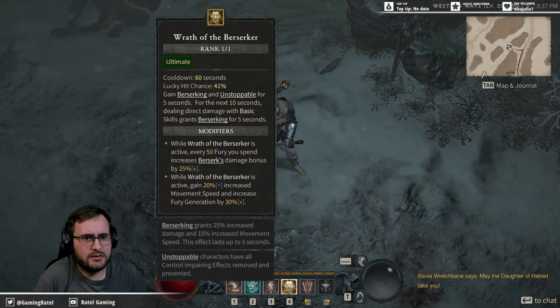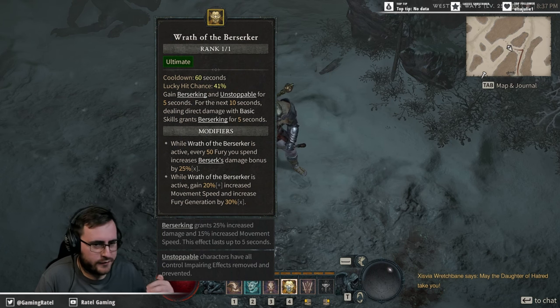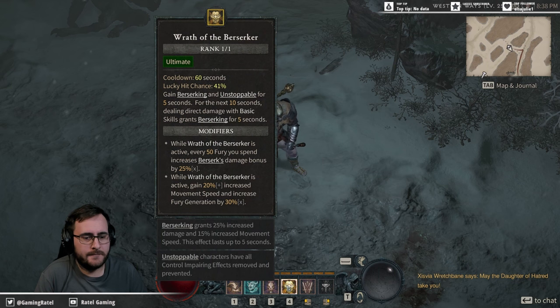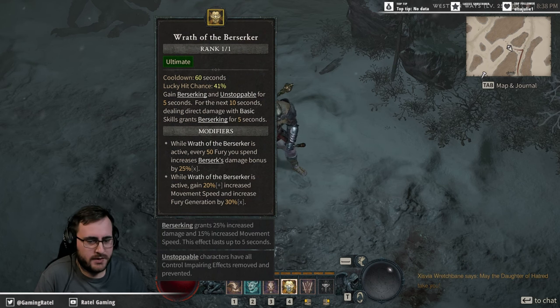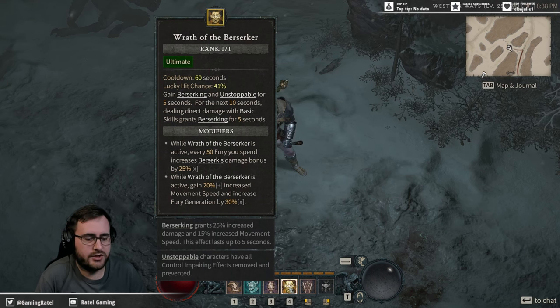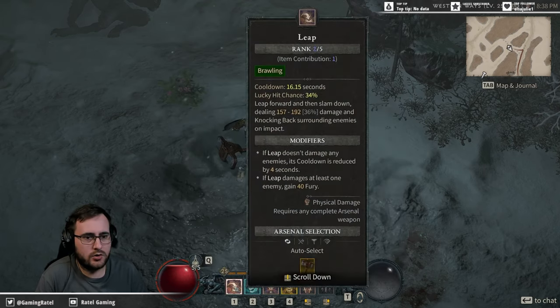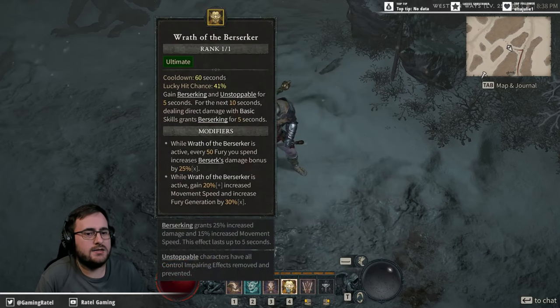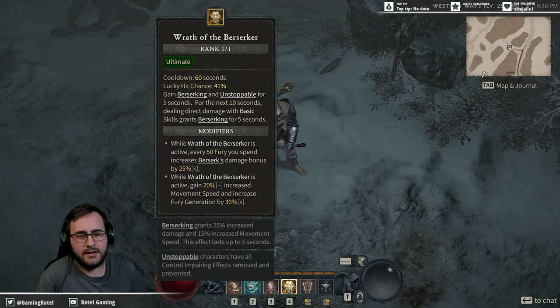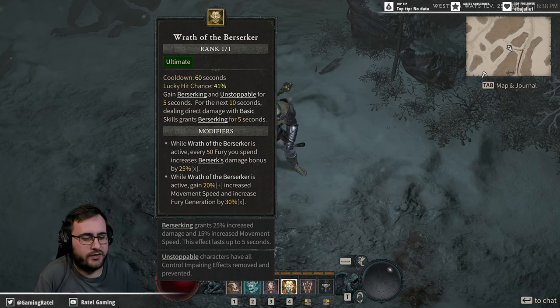My ultimate is Wrath of the Berserker — it generates 50 Fury right off the bat, gives bonus damage and movement speed, and also stops movement-impairing effects, so it's what you want to throw down against an elite enemy or boss. It has the longest cooldown of all the abilities, but it is worth it — in that 60-second refresh window you've generally already destroyed everything on the field.